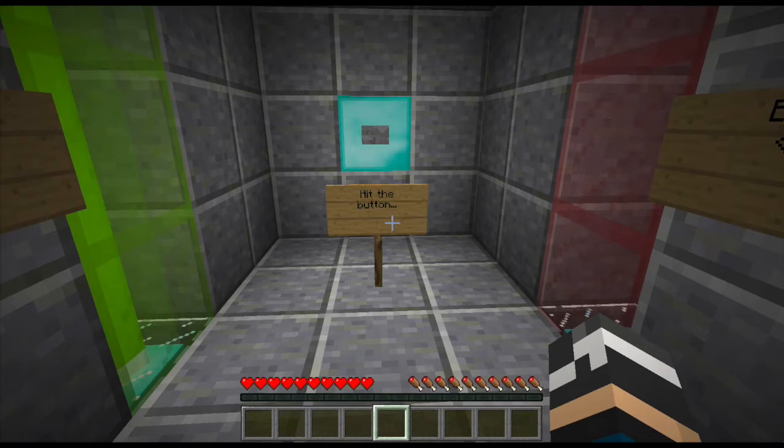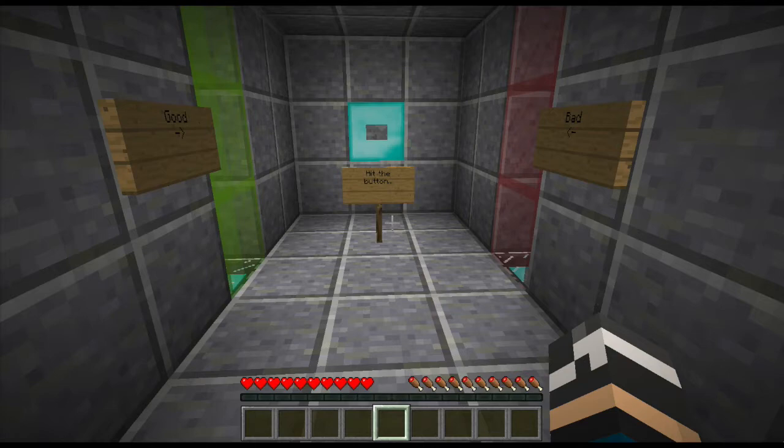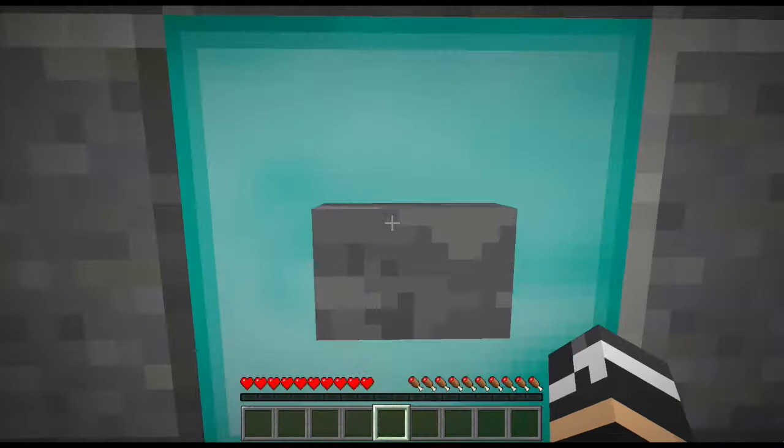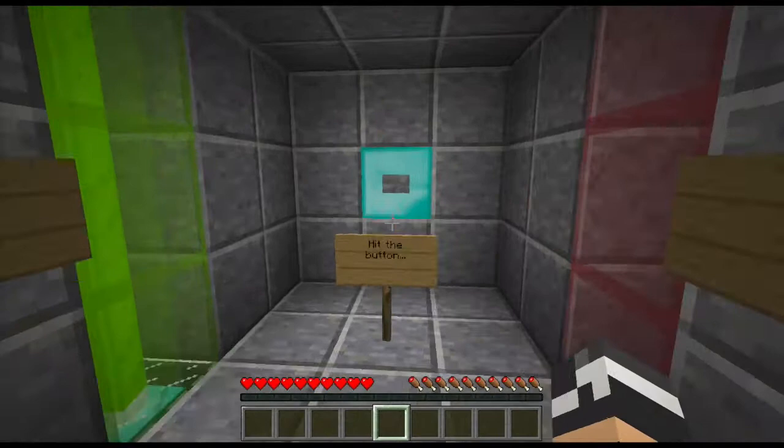The pointless button, as I like to call it. It's basically a kind of gambling simulator. It'll do a random outcome, and then it'll either light up here for good, or here for good, or here for bad, as the signs say. Anyway, it says 'hit the button,' so that's what I'm going to do.